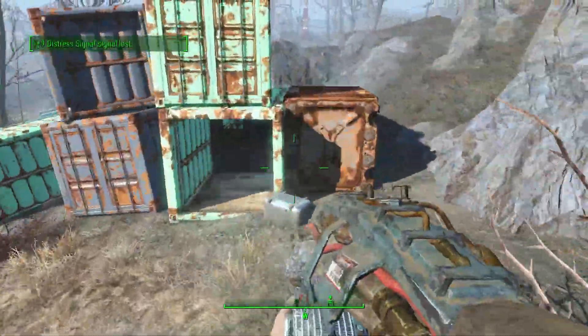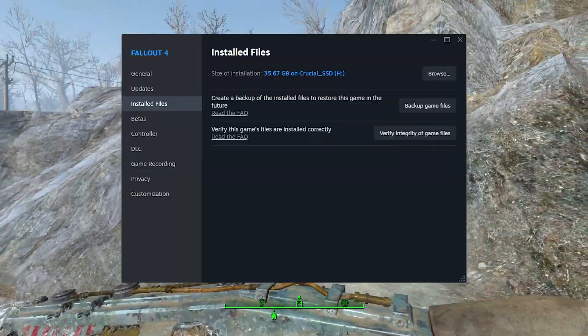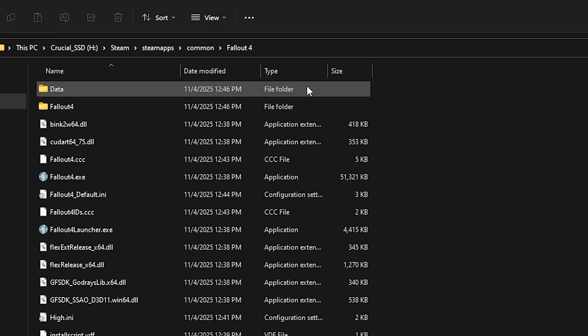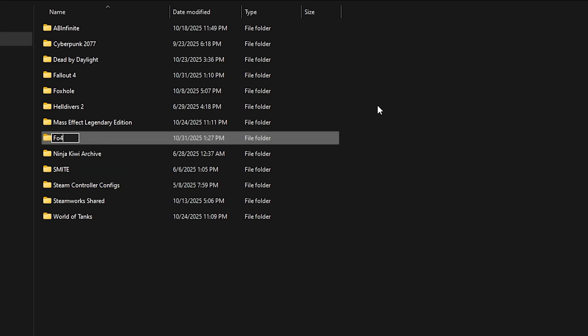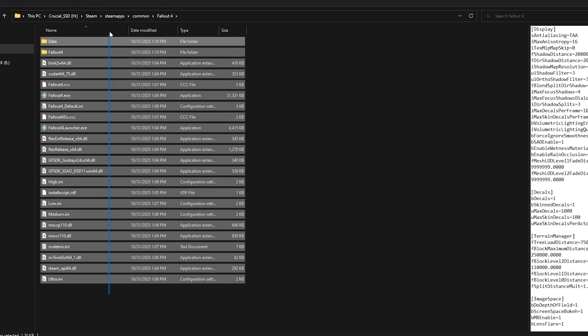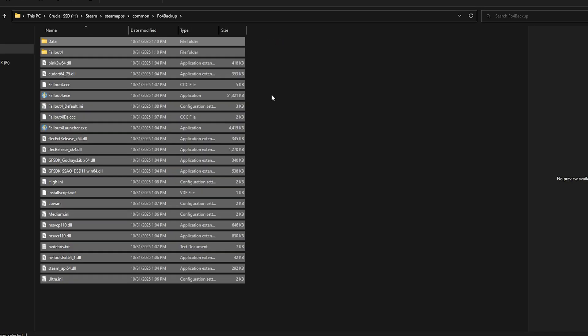First, close your mod managers and keep them closed — this is mandatory. Go back into Steam and browse local files again. Click the Steam apps slash common folder and create a new folder called F04 backup. Return to your main Fallout 4 directory, select all your files, cut and paste them into that new F04 backup folder we just made.